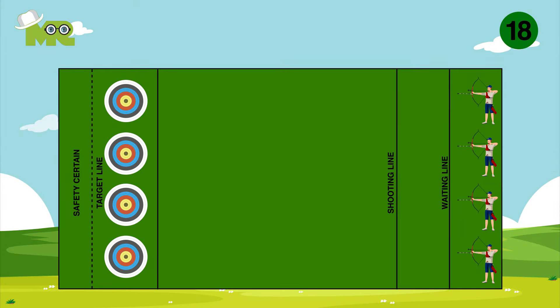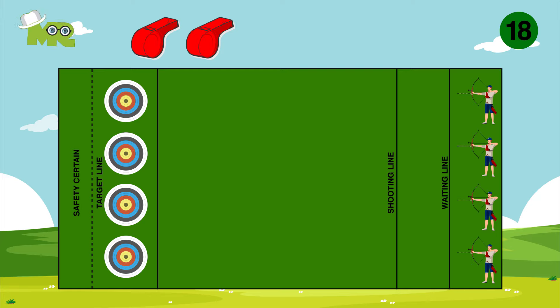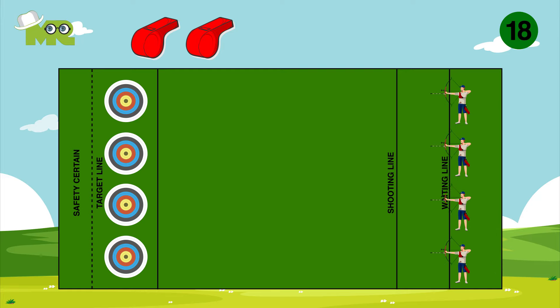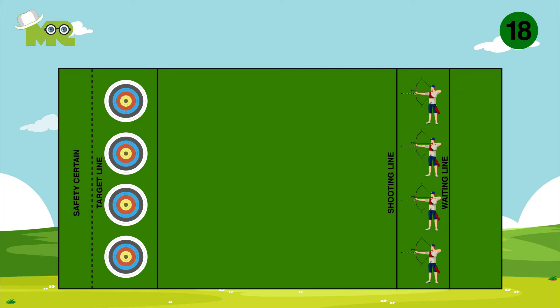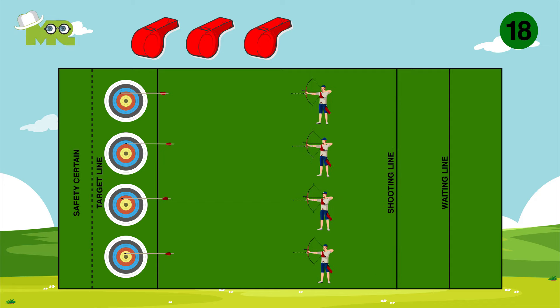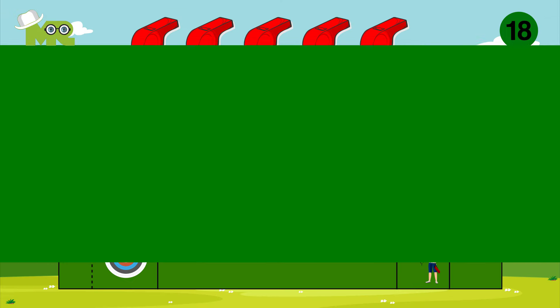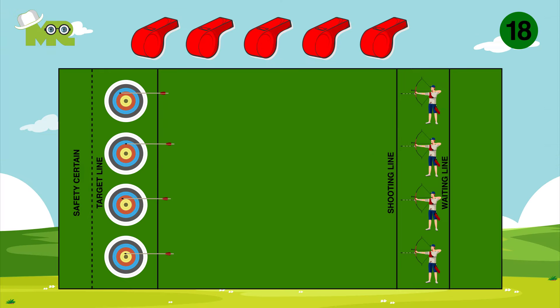Rule 18: One important thing to learn is field signals. Field Signal 1: 2 whistle blasts means archers move to the shooting line. Field Signal 2: 1 whistle blast means archers may shoot. Field Signal 3: 3 whistle blasts mean archers may move to their targets to remove their arrows. Field Signal 4: 4 or more whistle blasts means stop shooting immediately.